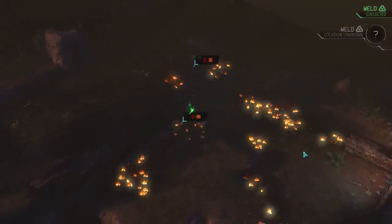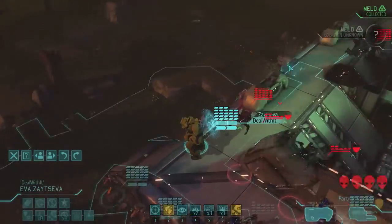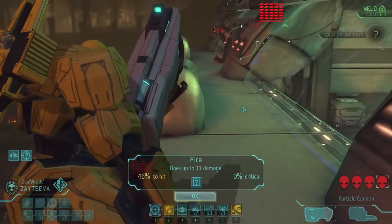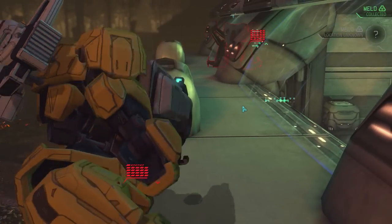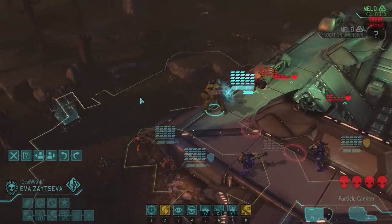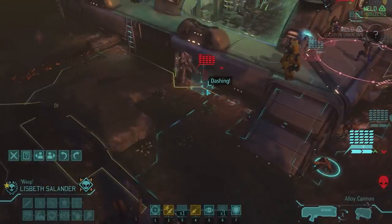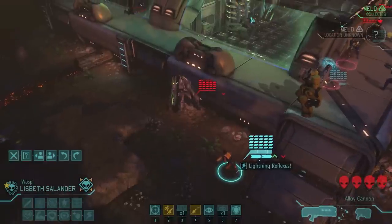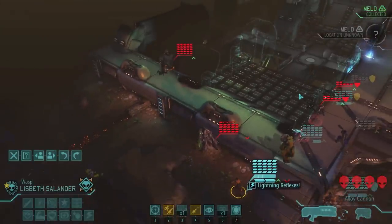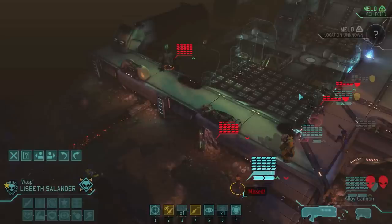That mechtoid won't have a shield anymore because the sectoids are dead. But I'm still going to prioritize the sectopod for obvious reasons. 46% chance to hit is a little bit low, but I have to take that shot anyway. Proximity mine - not a terrible idea. Also, if I get lucky, I might actually be able to kill that mechtoid on this turn. I think I can - I was going to target the sectopod first, but mechtoids don't have 50% damage reduction, so it's going to be much easier to kill. Especially without the shield - I just need to land both of these hits.